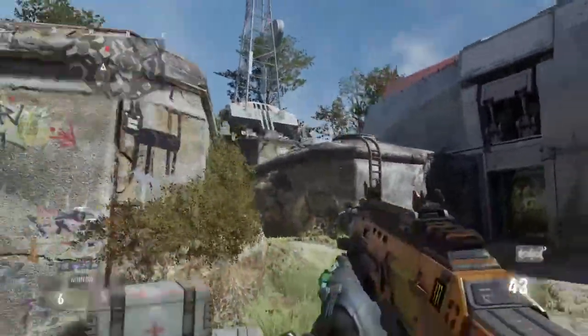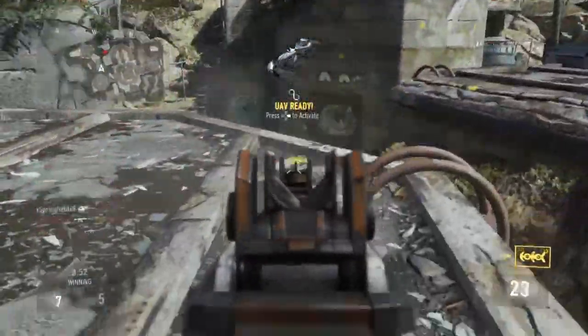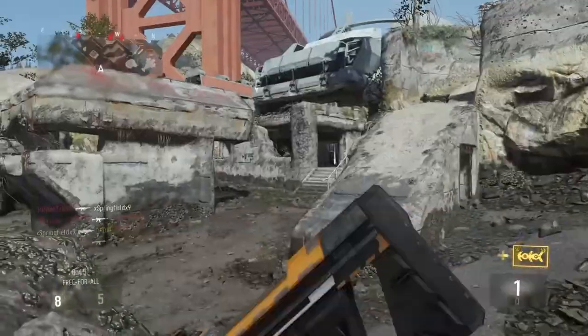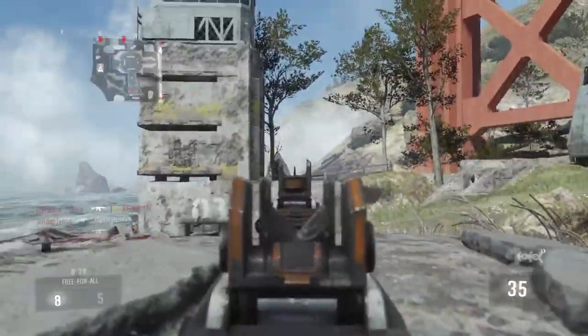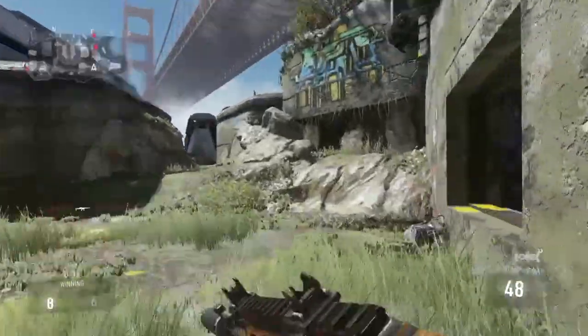Sensitivity — just find one that works for you, but keep it kind of low so you can be more accurate because of all the jumping. I keep mine between three and six depending on the map. Right here I start missing this guy a lot because I forgot to turn my sensitivity back down to four for this map since it's a little bigger — I do that later on and it helps me connect with shots a lot more.